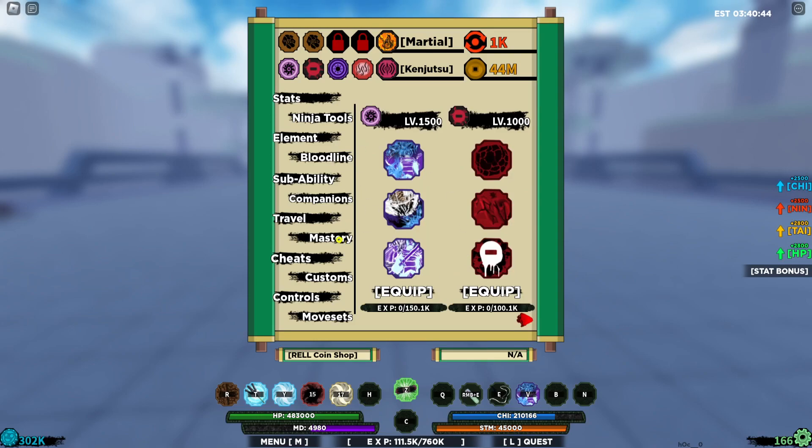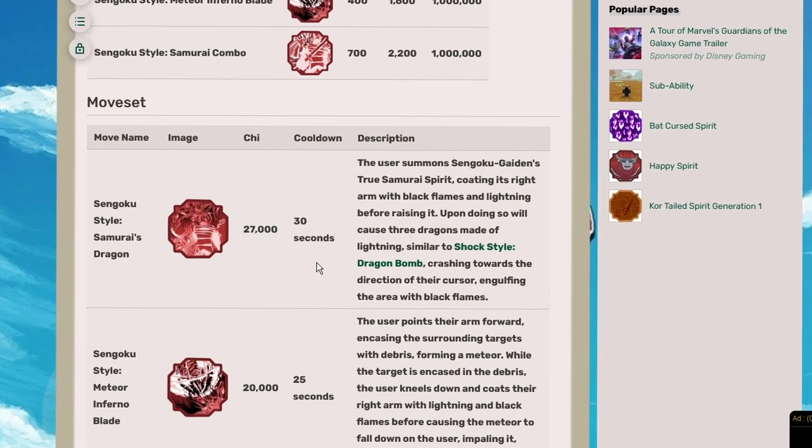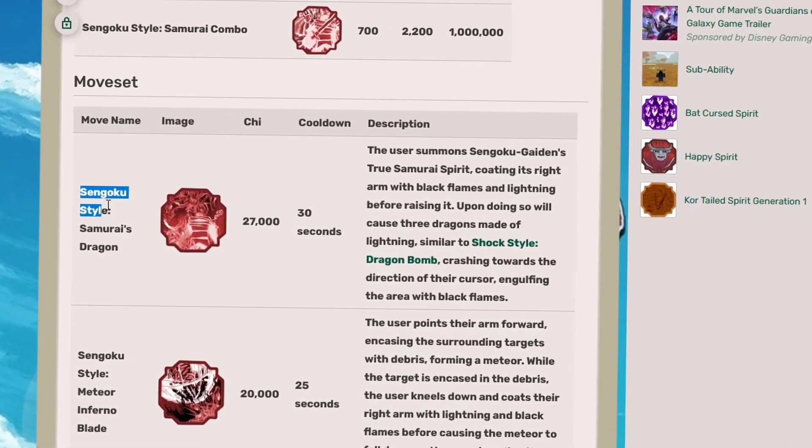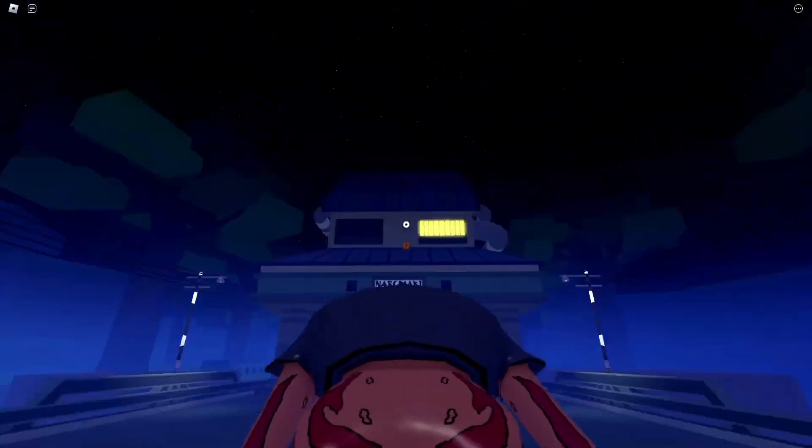One more thing before I end this video — if you don't have Ryan Gayden, it should also work if you have the variant called Sengoku Gayden, which has basically the very same ability. So if you have that moveset, you're pretty much good to go.